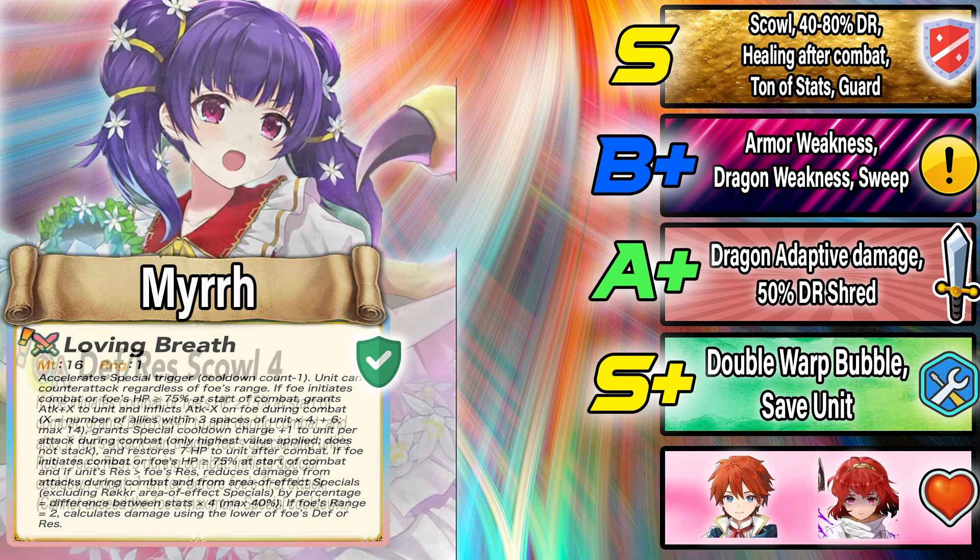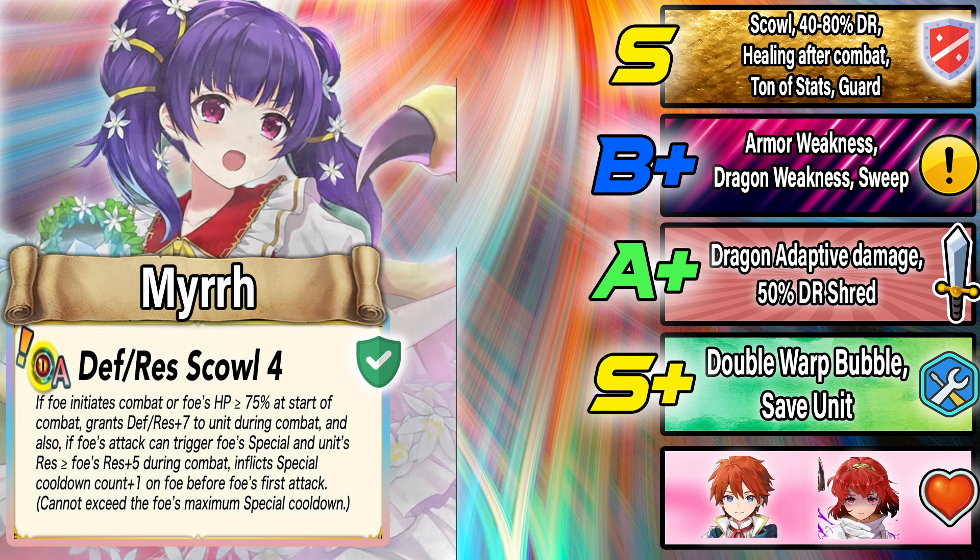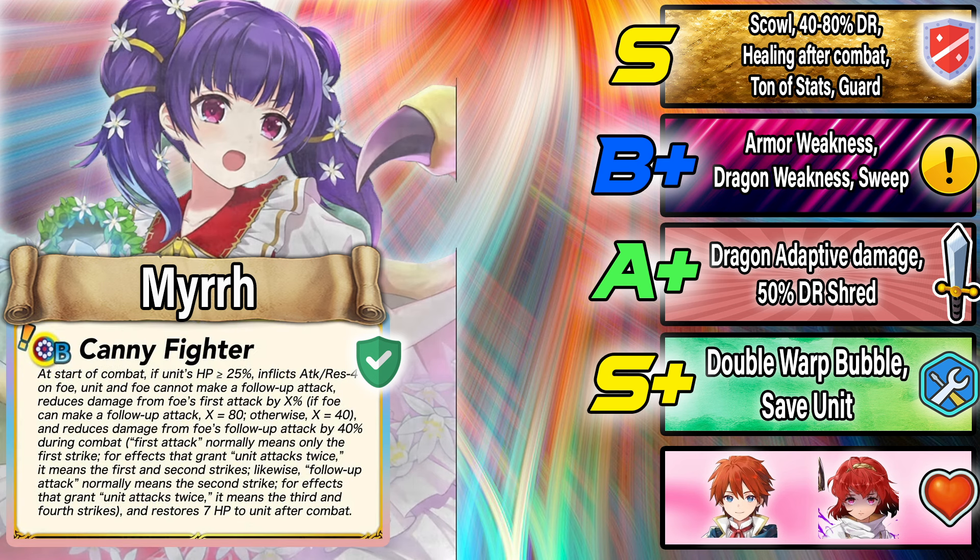We also get the introduction of the Defense/Res Scowl, which is really nice — awesome for tanky dragons who don't care about Attack or Speed and just want to survive. This is a very good effect; I'd love to see this on units like Medias.